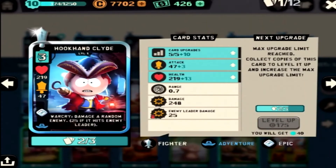First we have Hookhand Clyde. This card can be your best friend or your worst enemy. The moment you drop him he throws a bird that takes out a lot of units. If it hits the hero in the middle of the fight it can kind of ruin your whole day. This is probably the only epic I'm going to keep in my deck even at level 1. Still, that 248 damage goes a long way.